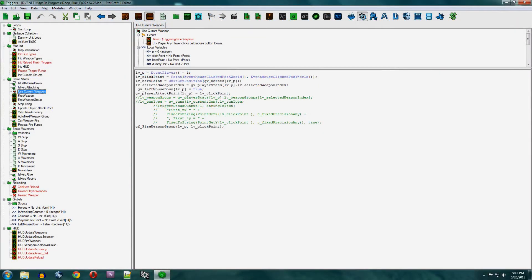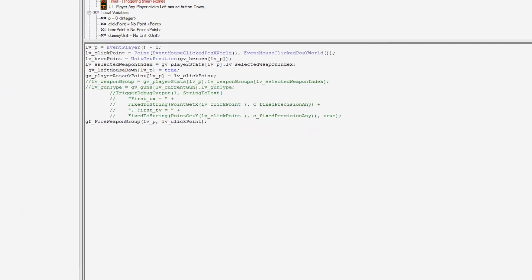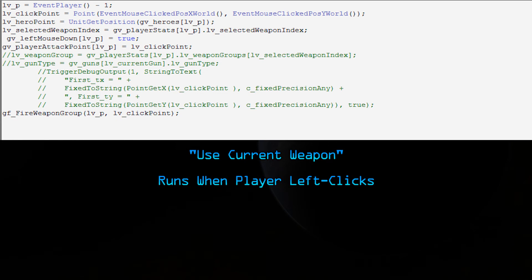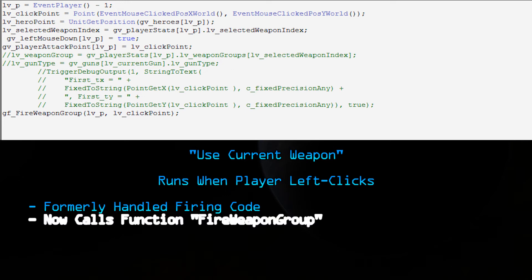Everything we need to do in the data editor is done already, so now we move on to the trigger editor. We need to change the code in some of our triggers, and we're adding some new triggers as well. First, we go to Use Current Weapon — the trigger that runs when we left-click on the map. Originally this handled the firing code: it checks if you have enough ammo, checks if you want to continue firing, and it contained all the related calculations — accuracy, recoil, etc. Now all this trigger does is run a function called FireWeaponGroup. All the functionality has been moved to two functions: FireWeaponGroup and FireWeapon. We also modified the code a bit, and the reason we moved this is because another trigger will run this code as well, making things easier to modify later on.